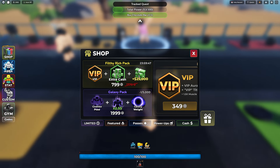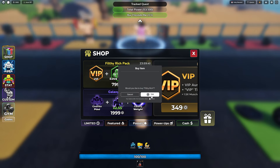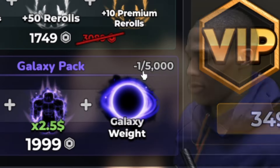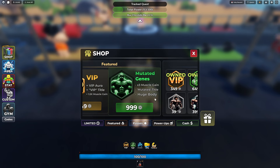Now we have another pack to unlock — the Filthy Rich Pack — which gives us VIP, extra cash, and $25,000. We're gonna go ahead and buy this, which means we won't have to buy VIP in the future. Unfortunately I cannot buy the galaxy pass as negative one out of 5,000 exists — apparently one extra one got sold. VIP doesn't work obviously because I already bought that.